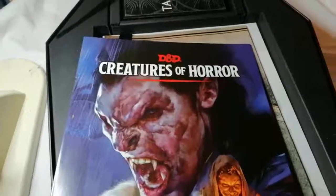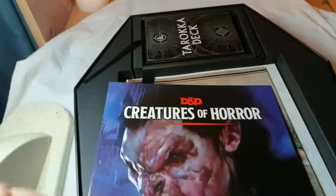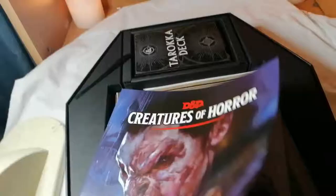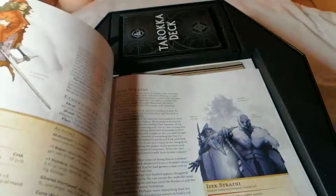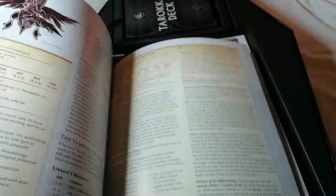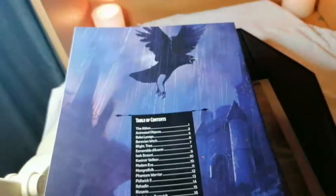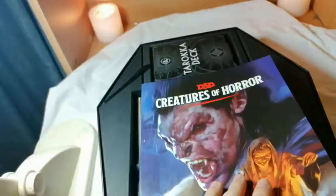Moving on from the module, we have what I believe to be the true star of the show: this is the Creatures of Horror insert. The 20-page book has all the unique monsters and NPCs from the setting with their stats and information, meaning you can run encounters without having to flip to the appendices section every time there's a combat, or when you need to roll a skill or saving throw. I really hope Wizards of the Coast could take this into consideration for any special editions, and if I'm being really hopeful, any standard books in the future.